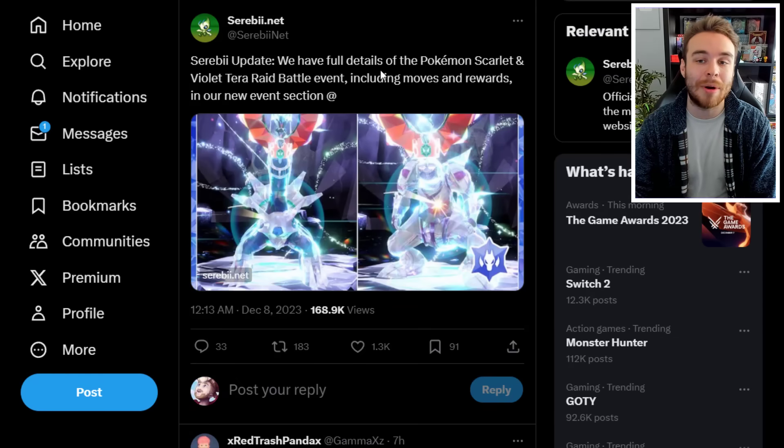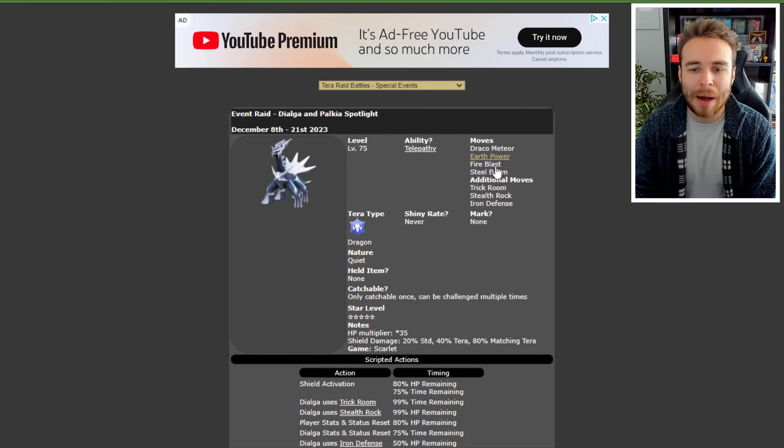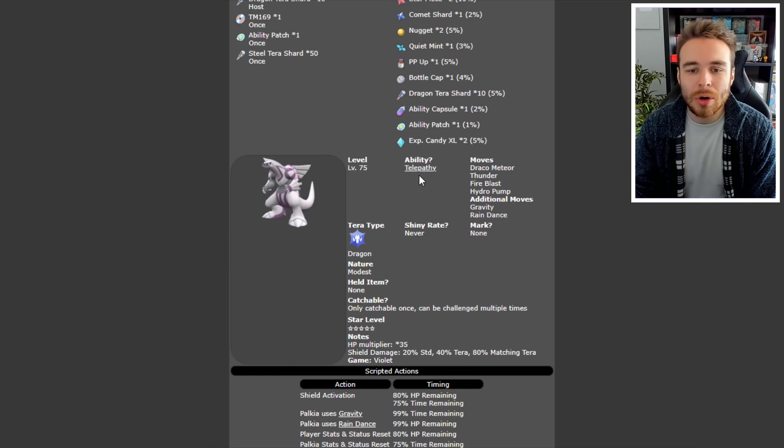Moving on, we have the new Dialga and Palkia raids. Dialga has Draco Meteor, Earth Power, Fire Blast, and Steel Beam, so Fairy-types aren't great for this one due to Steel Beam. Its additional moves are Trick Room, Stealth Rock, and Iron Defense, with Telepathy as its ability and a Quiet nature. It uses Trick Room, Stealth Rock, and Iron Defense as its HP drops. For Palkia, it also has Telepathy, with moves Draco Meteor, Thunder, Fire Blast, Hydro Pump, Gravity, and Rain Dance — so Azumarill isn't great here either since Rain Dance plus Thunder means Thunder can't miss.